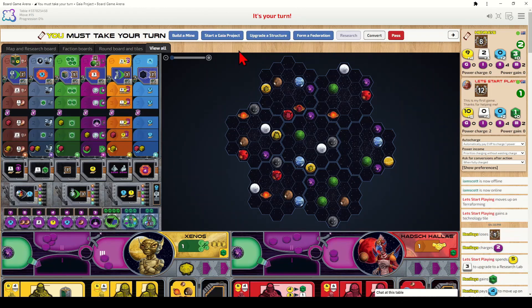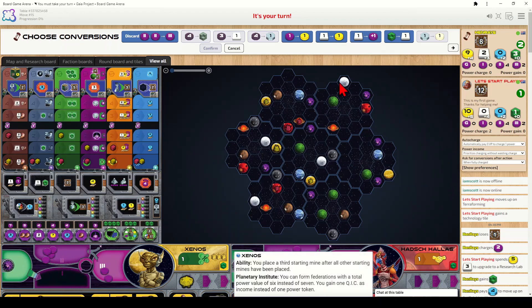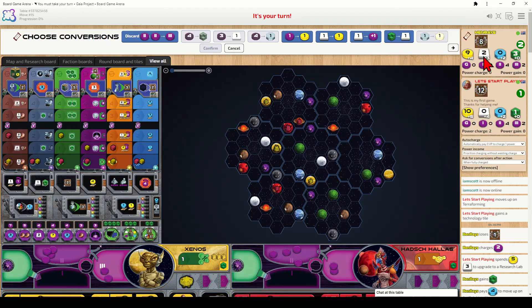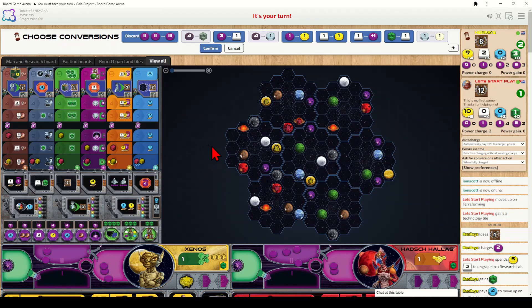If you click the convert button you see all resource conversion options. Power must come from pool three — so if I only have two power in pool three I can't do conversions requiring more than that. I can spend one power from pool three, move it to pool one, and gain one coin. One ore converts to one additional power token into pool one. You can also convert QICs into ore and research into coins. The most important conversion is sacrificing one power from pool two, removing it from the game, and pushing another power from pool two into pool three.